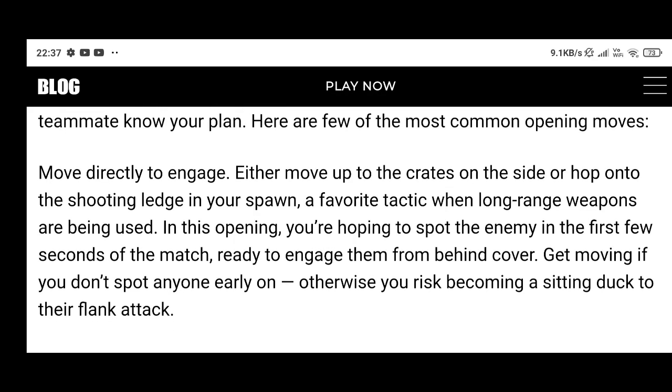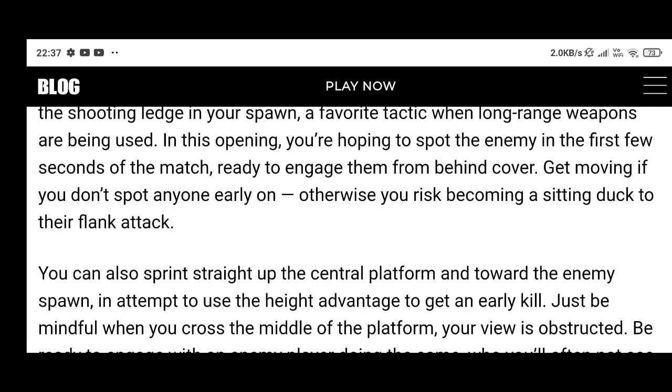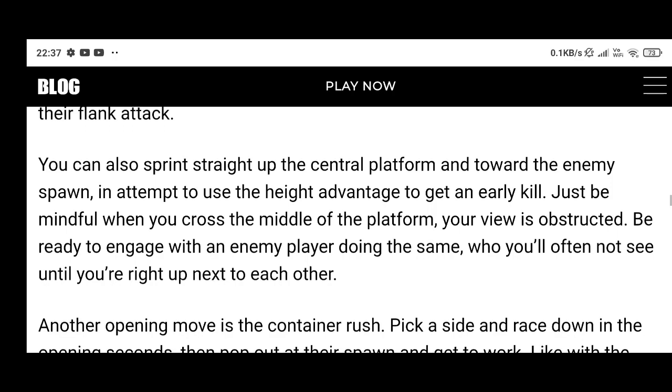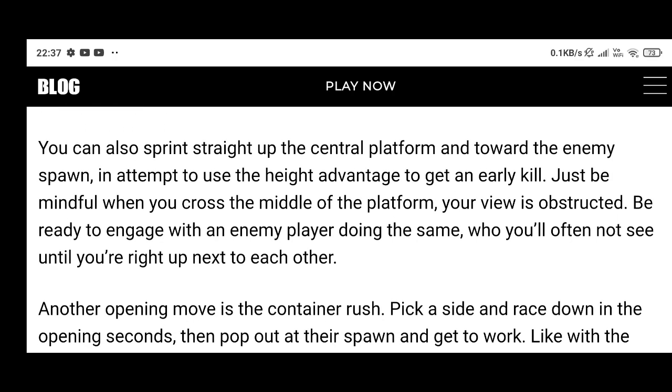Be ready to engage from behind cover, and get moving if you don't spot anyone early on, otherwise you risk becoming a sitting duck to their flank attack. You can also sprint straight up the central platform and toward the enemy spawn in an attempt to use the height advantage to get an early kill. Just be mindful — when you cross the middle of the platform your view is obstructed, so be ready to engage with an enemy player doing the same, who you will often not see until you are right up next to each other.